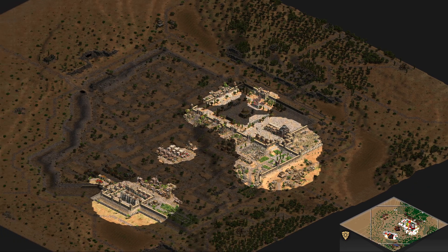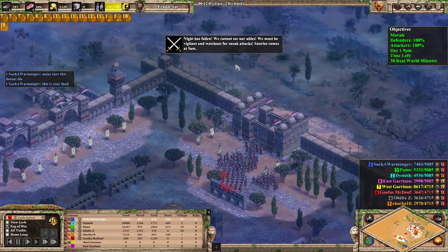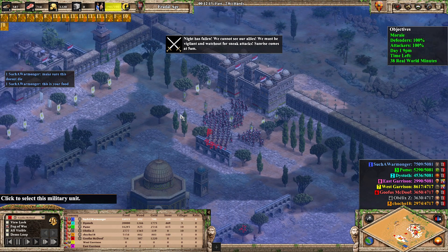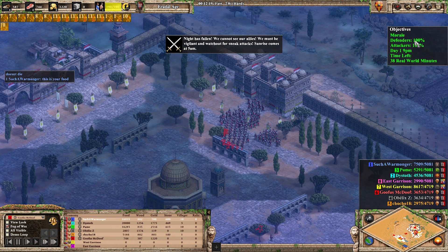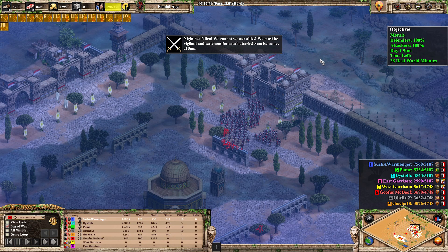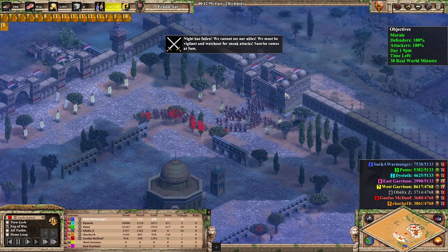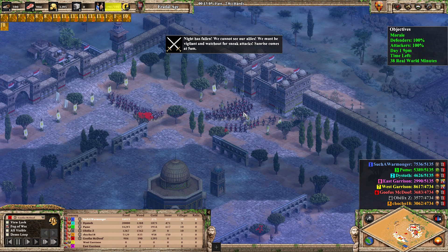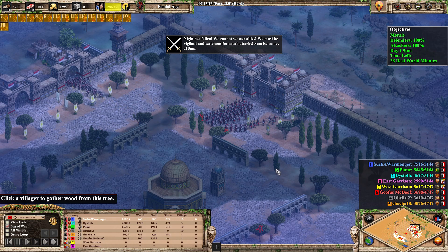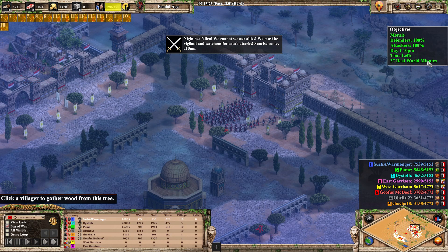It's now nighttime. There's a 24-hour cycle in this game — one real-life minute equals one in-game hour. Nighttime comes at 9 PM and dawn at 5 AM. During nighttime you cannot see what your allies are doing, only your own units, and vision range drops significantly.